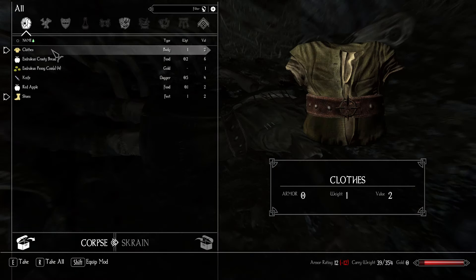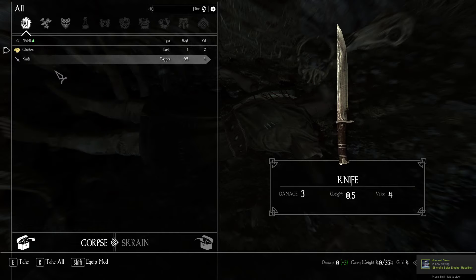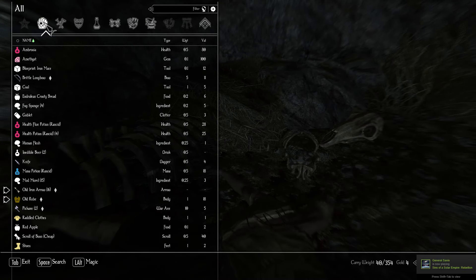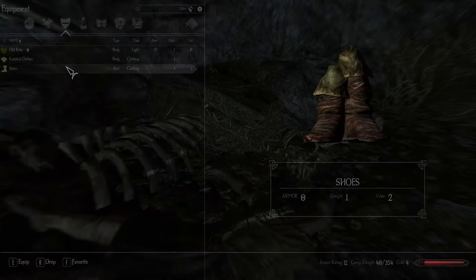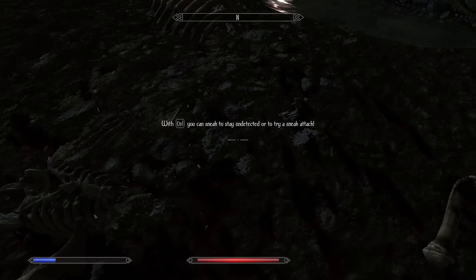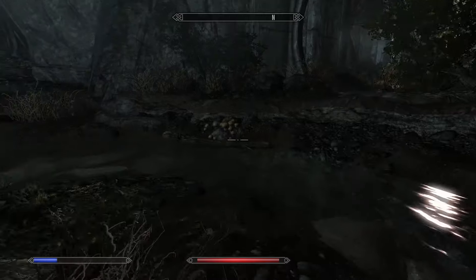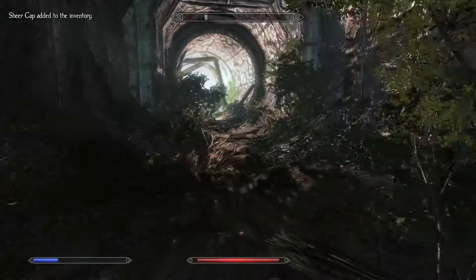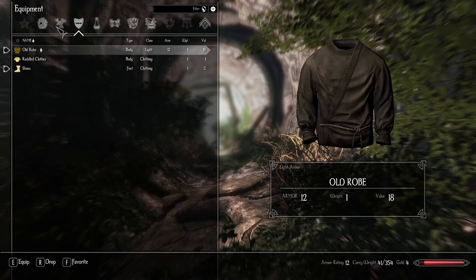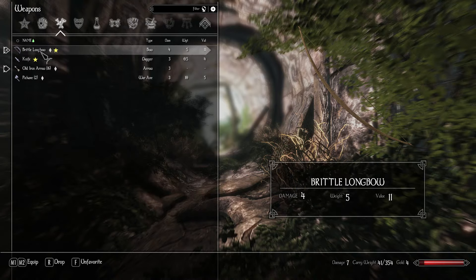I've got a corpse here. Amethyst — oh yeah, very nice. Have I already got shoes? I can't remember. Let's have a look. Yes, that's the one — we haven't, so let's pop some shoes on. Doesn't look like there's really anything else here, so we can continue onwards. It might be wise if we just equip the longbow again and favourite the knife and the longbow.